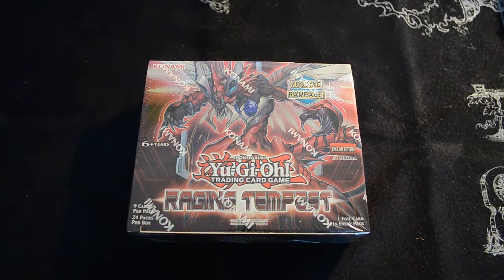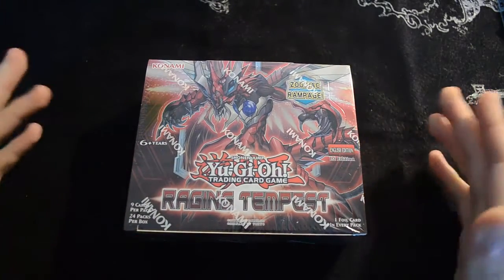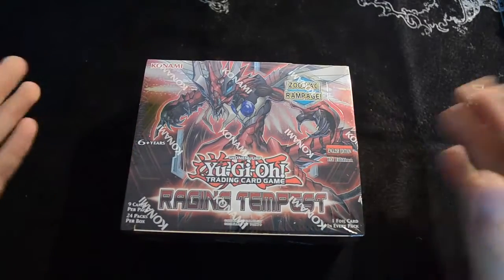Hello and welcome to another video unboxing for the Cool Kingdom YouTube channel. Today we are bringing you the brand new Raging Tempest Yu-Gi-Oh booster box. We finally have the Zodiac support coming out in here, as well as a whole bunch of other support for things like Cardians and some new archetypes as well, so it's going to be really exciting to open this up.